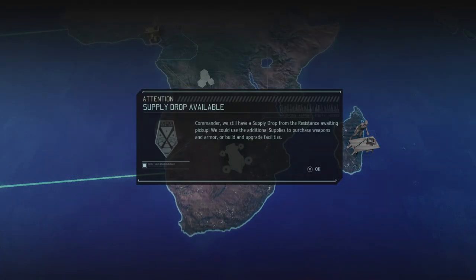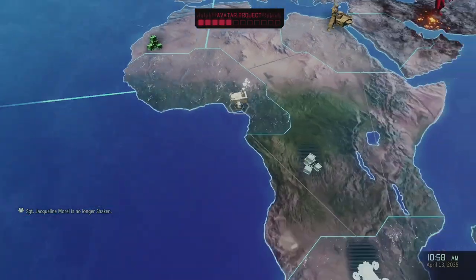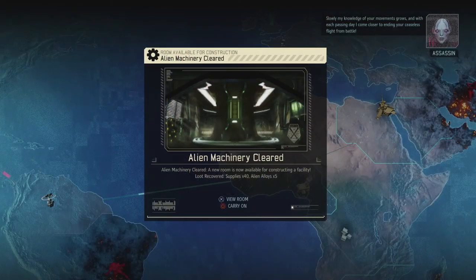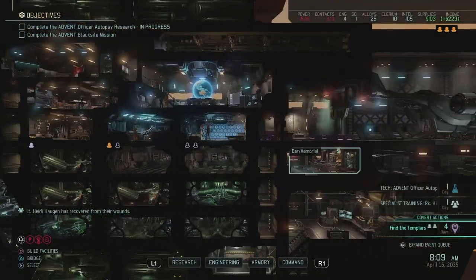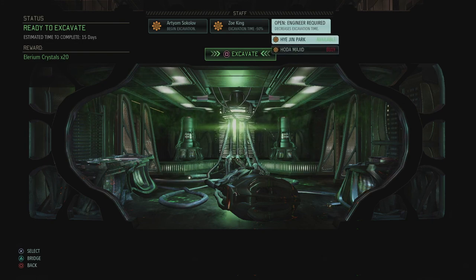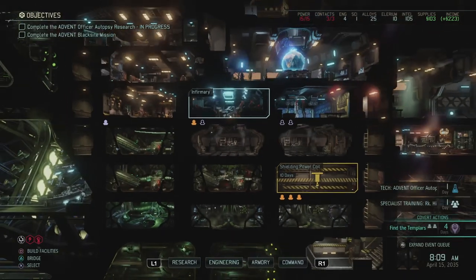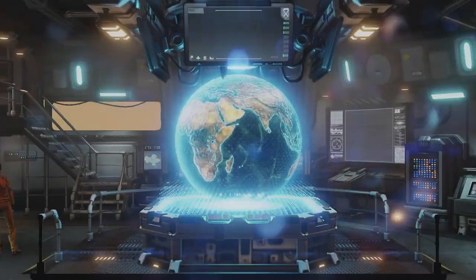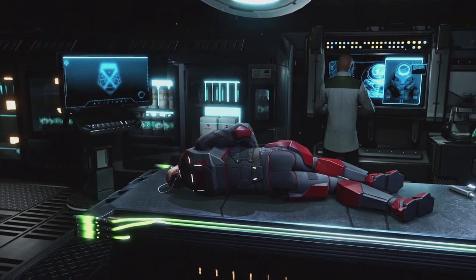There's an engineer in the infirmary which is good. Going to the bridge — we still have the supply drop. More supplies on the battlefield. The alien machinery is cleared. Looking at power consumption: with three available engineers we can excavate the exposed power coil. That takes 10 days which is fine, and I can use my extra engineers to speed up building the power relay. We're on track and research is almost done too.